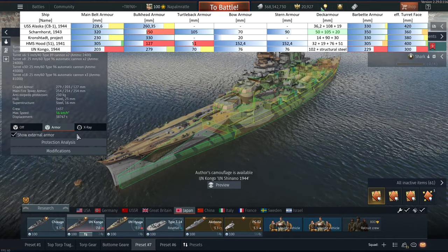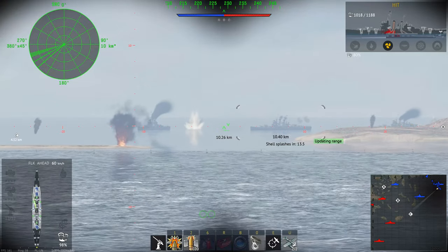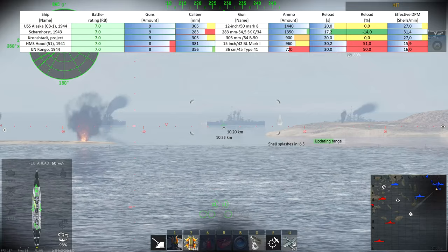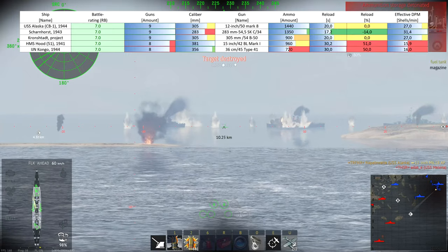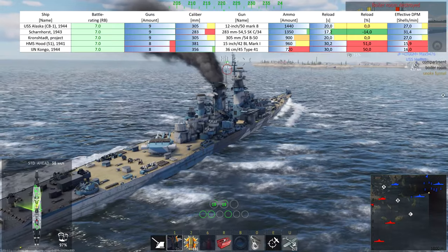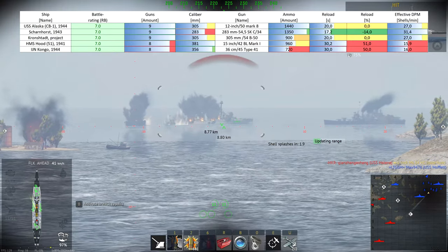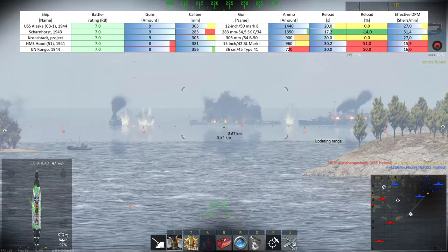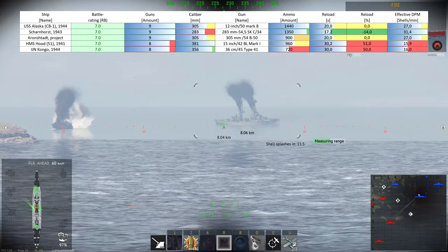So that's the armor, and already here we can see many differences. Now let's go through the statistics in an orderly manner. All ships have battle rating 7.0 and either eight or nine guns, but the greatest difference comes in caliber: either we have the upper half with 11 or 12-inch guns, or the lower half with 14 and 15-inch guns. That is quite the DPM difference — the Scharnhorst, thanks to its shortest reload and nine guns, has a DPM almost twice as high as the HMS Hood and IJN Kongo.